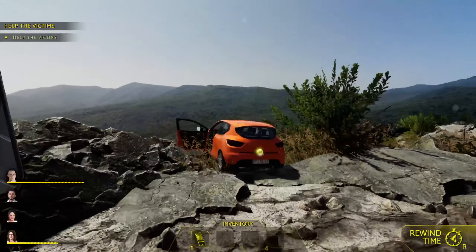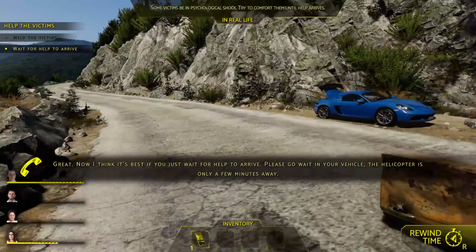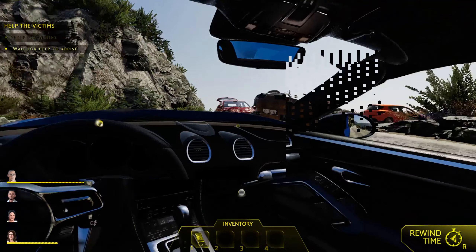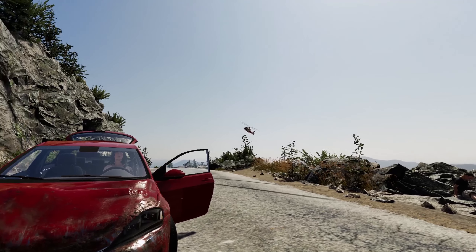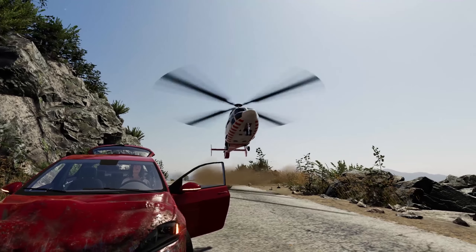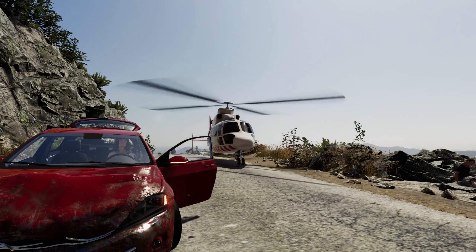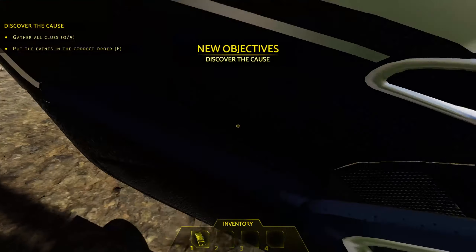Try to help the man get out of his car — it may still fall at any moment. Come here buddy, let's get you out. Now we just have to wait for help to arrive. That was easier than I thought — I figured I'd have to help the individual in that red car, but I guess not. Now we just wait for the rescue helicopter — there it is coming down, actually a very cool scene.